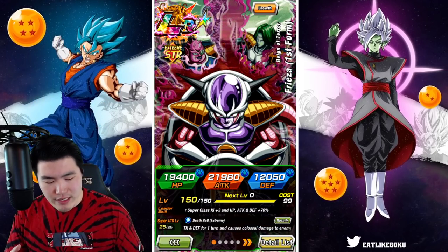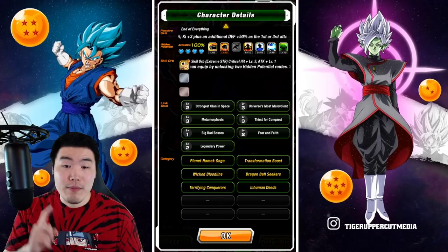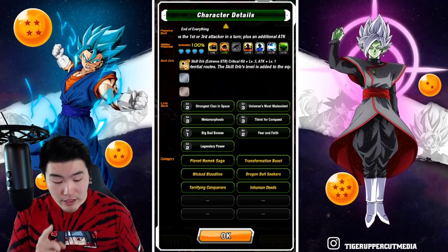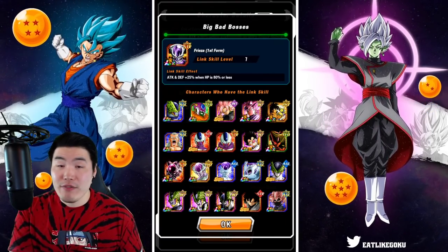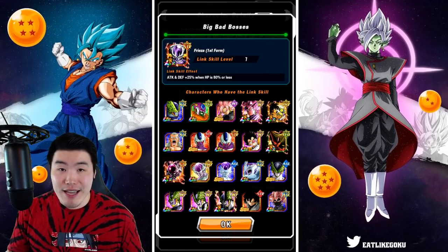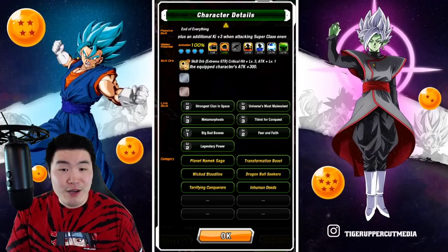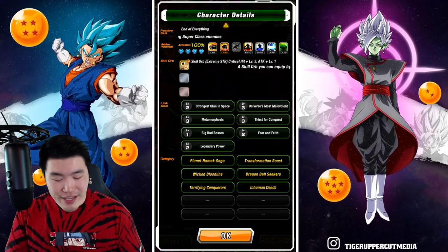His links are: Strongest Clan in Space, Universe's Most Malevolent, Metamorphosis, Thirst for Conquest, Big Bad Bosses — this one is key, because once you max it out he gets Attack and Defense +25% all the time regardless of HP level, which will make a huge difference — plus Fear and Faith and Legendary Power.